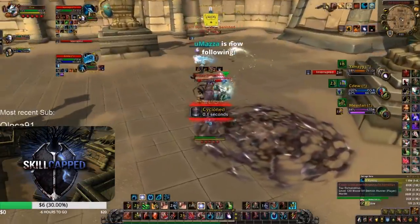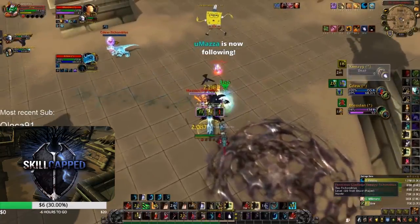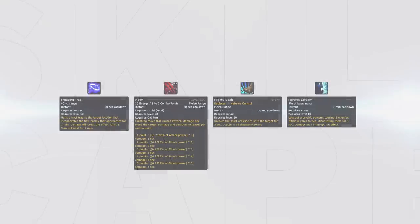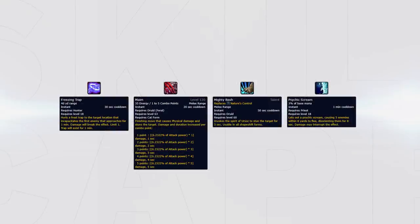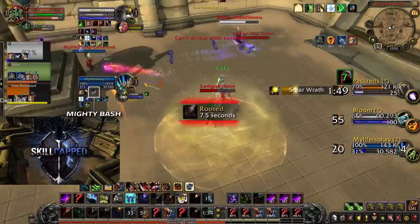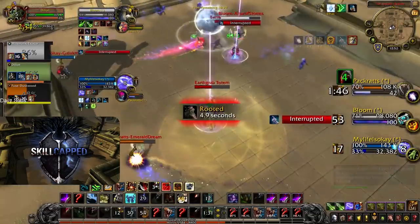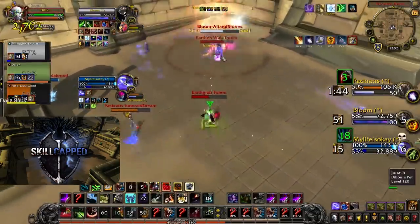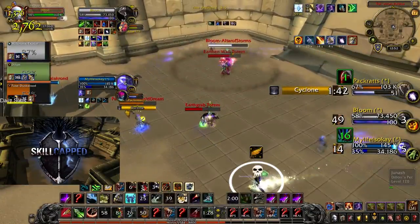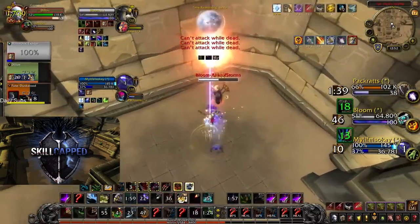Insane burst coming from incarnation and coordinated assault, and also dark archangel if your priest is playing it, meaning you can global unsuspecting enemies. Insane amount of instant crowd control with the combination of freezing trap and stuns, and even psychic scream coming from your priest. For example, the jungle starts the crowd control chain off with a bash — this ensures the trap will land. The priest then positions himself with a psychic scream, resulting in almost 20 seconds of instant, unavoidable crowd control.